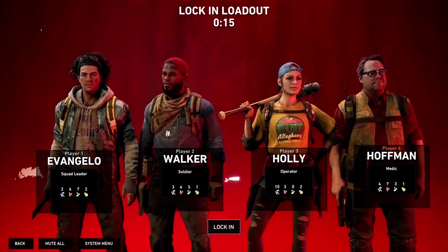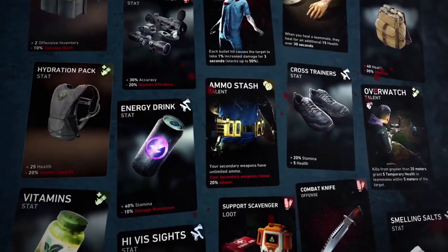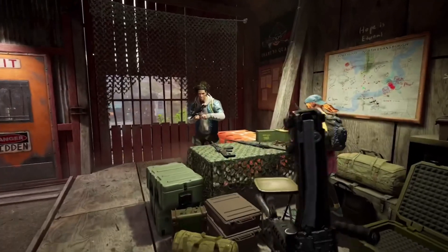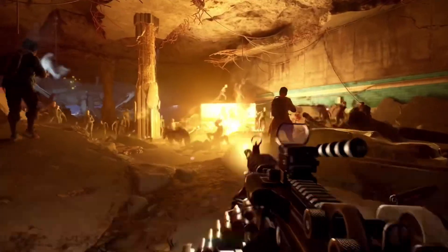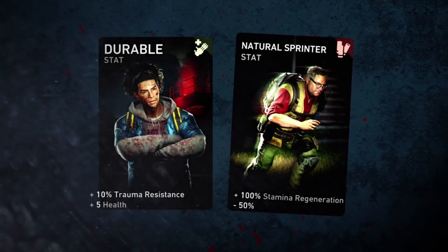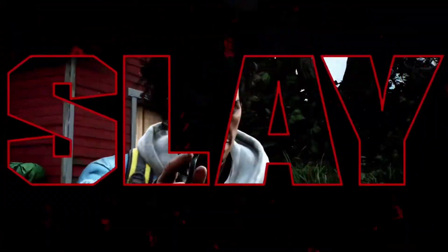You can jump right into the action by choosing a pre-made deck, or dig into Back 4 Blood's vast customization — it's your choice how deep you want to go. Each player gets dealt a set of cards from their deck and can strategize with their friends over which to play. These cards offer buffs and bonuses that can amplify any playstyle you choose.